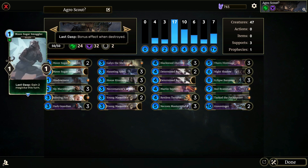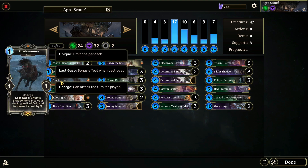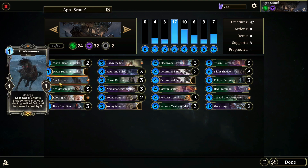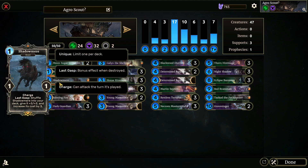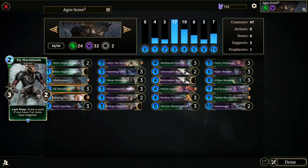So I've got my Moonsugar Smugglers — Last Gasp: gain two Magicka this turn. That could be really helpful to get some of our higher-end stuff on the board. We've got Shadow Mirror: shuffle Shadow Mirror into your deck, give it plus three plus three, and increase its cost by three. We got ourselves a Sly Marshblade — Last Gasp: draw a card if you have seven or more Magicka.